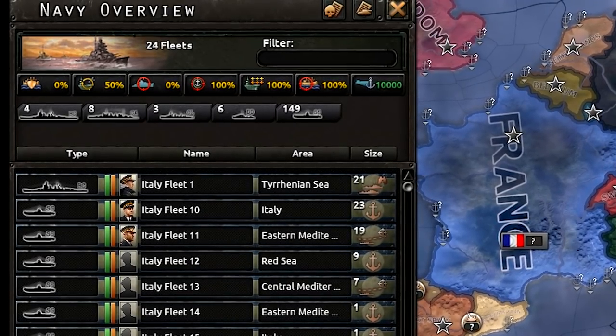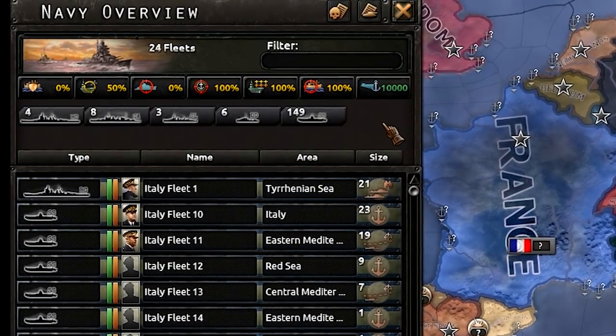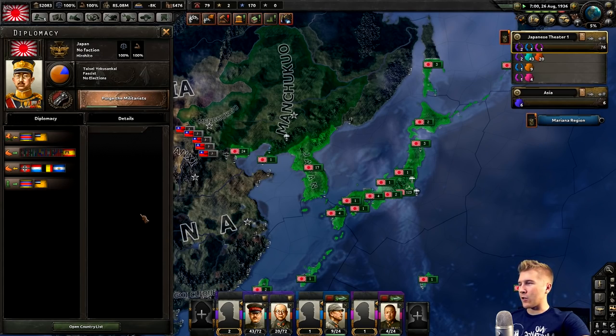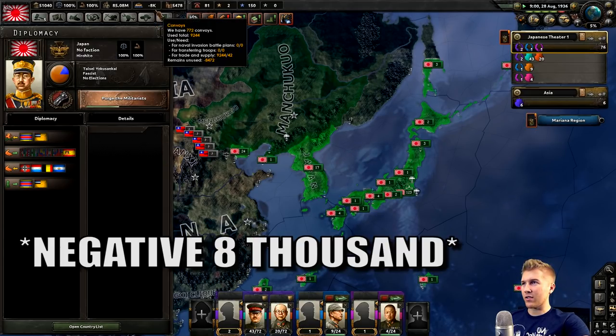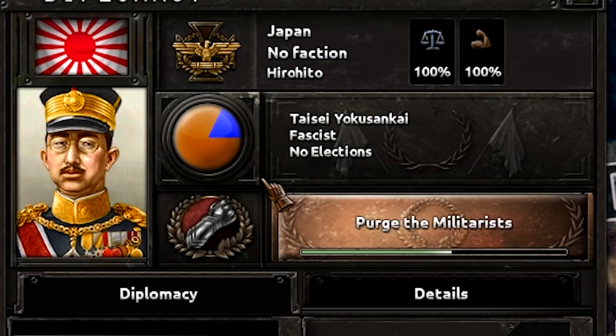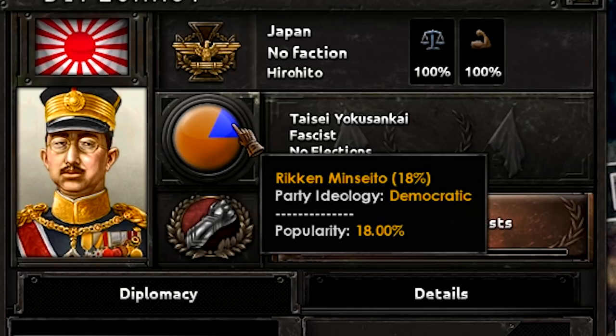But Benito doesn't necessarily have the biggest fleet at the moment — he's working on it. I'm sure it won't take that long. This mod might be a little bit buggy since Hirohito now has negative 8 convoys. That doesn't seem like it'd be a problem for Japan at all. Also, side note, it looks like they might be going democratic.